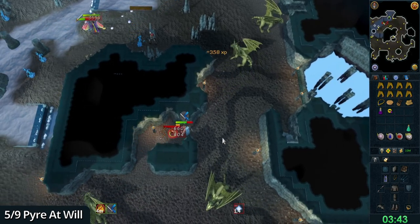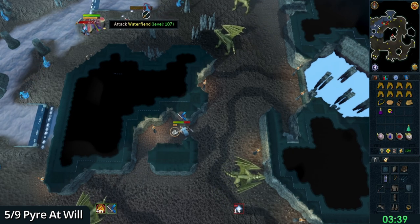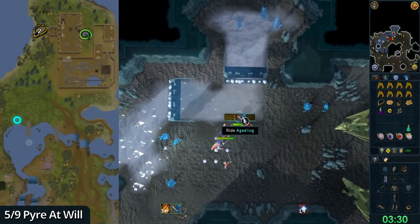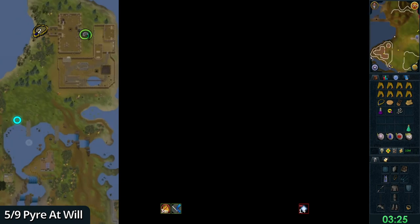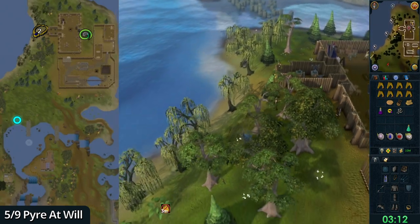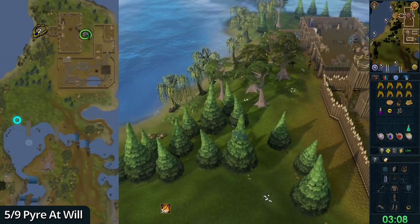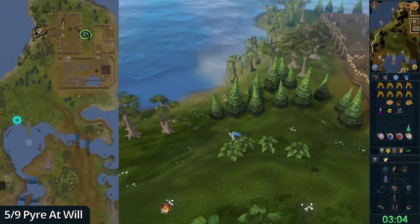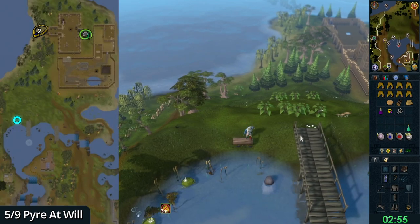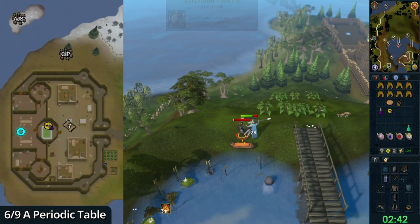Go north and slightly west. You can use the log to exit or teleport out. Use the games necklace, option two — Barbarian Outpost. Go south near the docks. Click on the ground with the tiny rocks — the hitbox is a bit awkward — to board the pirate ship. Kill the enemy, then right-click the ring of wealth or fortune and select Miscellania.